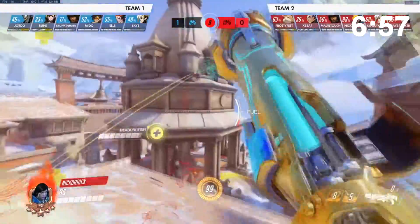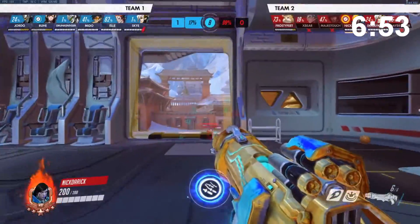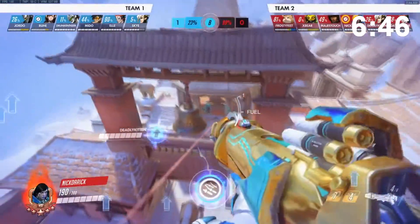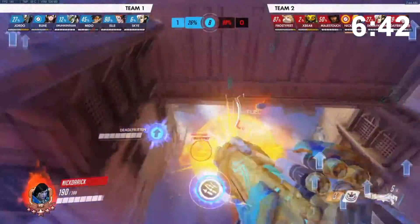Pharah is a great hero for low ranks. She has 200 HP and fires explosive rockets with splash damage with a slow fire rate. Her rockets detonate on impact, dealing 120 damage total to anyone they directly hit, and some splash damage to anyone around it. This makes Pharah great for anyone whose accuracy is about as good as Shaq from the free throw line.